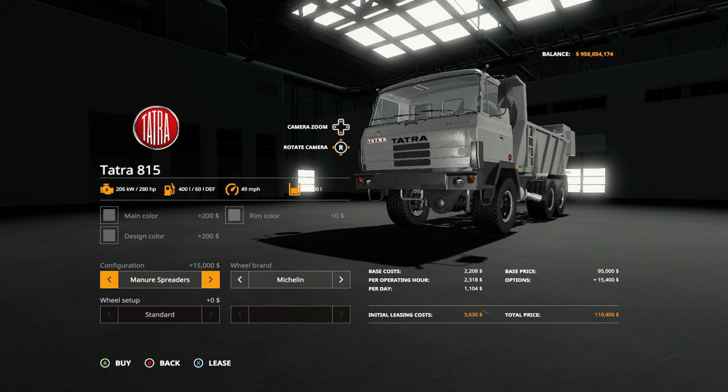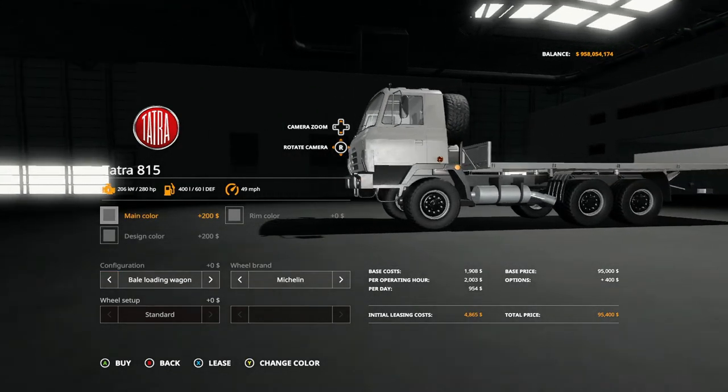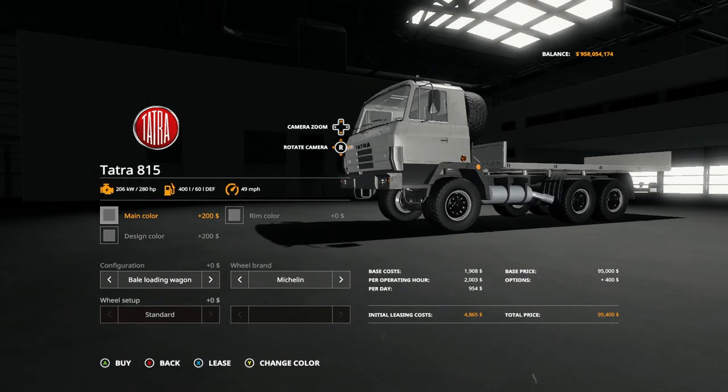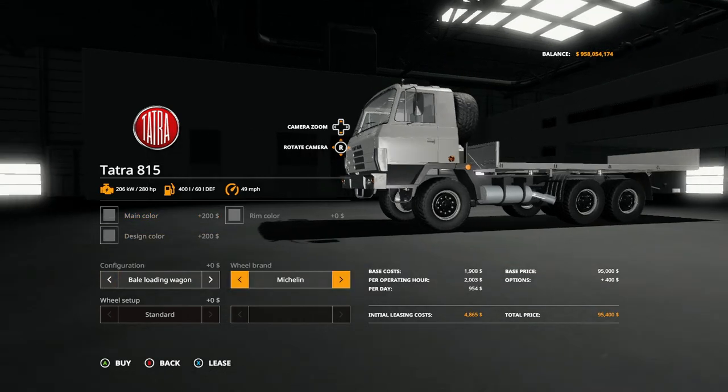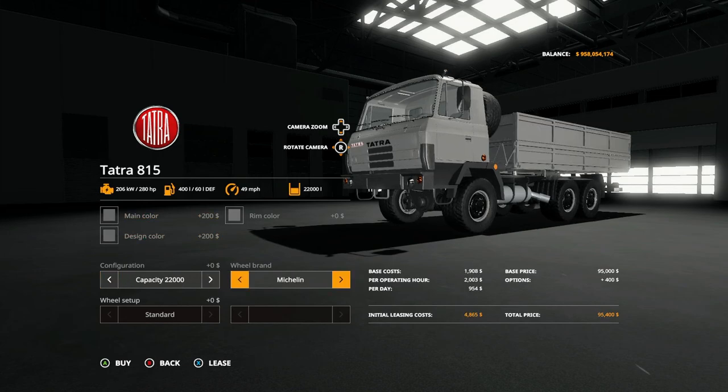Then you have a slurry spreader which is 16,000 more, manure spreader which is 15,000 more, and the bale wagon which costs zero. I actually tested this out and it's not an automatic bale loader, so it won't automatically load the bales on the back of the truck, which makes it more immersive and gives you more of a real feel. For wheel brands you have Michelin and Trelleborg — Trelleborg will cost you six thousand dollars more.